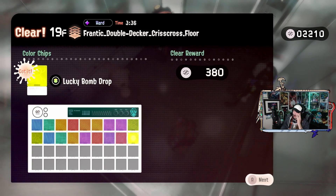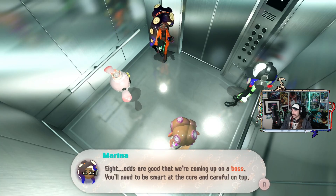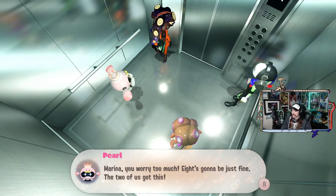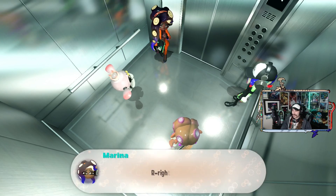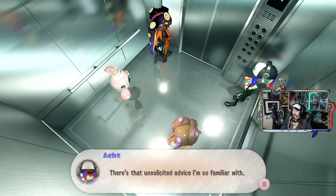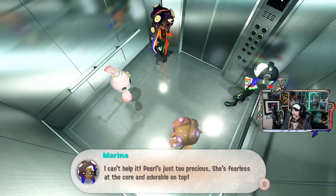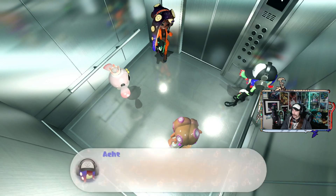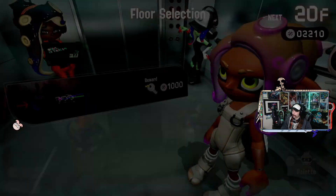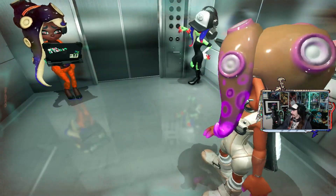Now it's another boss battle? Odds are good we're coming up on a boss. You only need to be smart at the core and careful on top. Marina, you worry too much — it's going to be just fine. The two of us got this. There's that unsolicited advice I'm so familiar with. Pearl's just so precious — fearless at the core and adorable on top. Let's try it. Go to this floor.